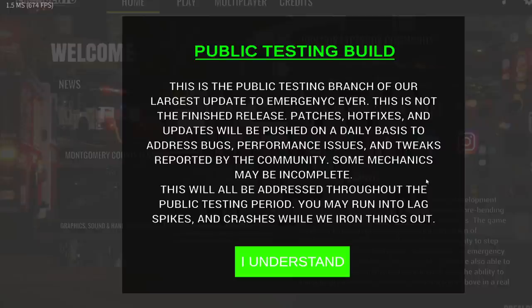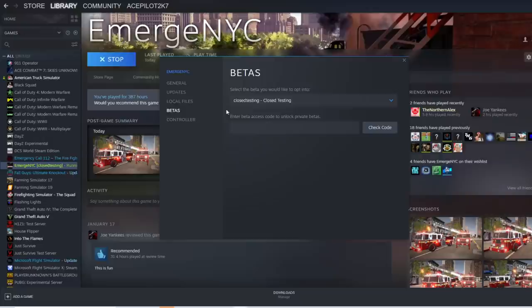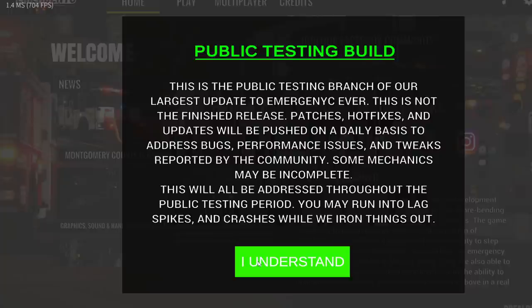First off, you're gonna get this message here — it's just letting you know that this is still testing a lot of stuff, but it's still gonna work. They're gonna still be making improvements as everything goes along. Now, to get to this, if your game does not update automatically, you're gonna most likely have to go into Steam, go to your library, right-click on Emerge NYC, and click on Properties. Once you get to Properties, go to Beta, then select the beta you'd like to opt into. You're gonna see one that says Public Stage and Branch — click that one. Once you click it, it should start downloading the update down here. Once it is done, you'll be able to restart the game and you will be in the testing branch and ready to play Emerge NYC.